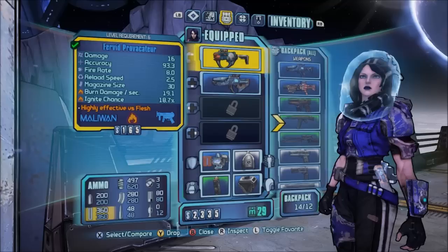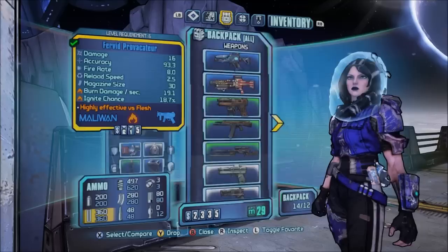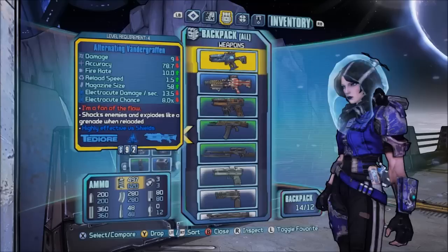For right now I'm just going to explain that this basically works based on your equipped weapons and what's already in your backpack. So you can swap weapons for weapons, shields for shields, class mods for class mods, Oz kits for Oz kits, and grenade mods for grenade mods.